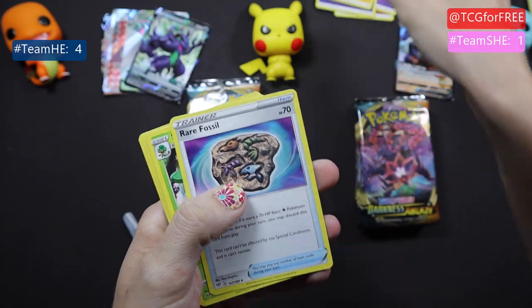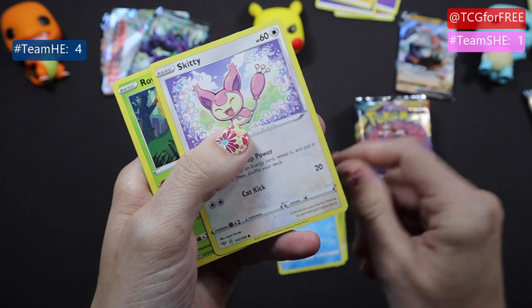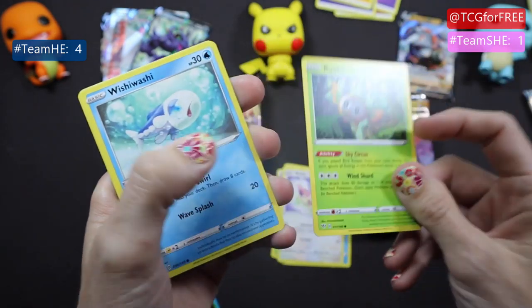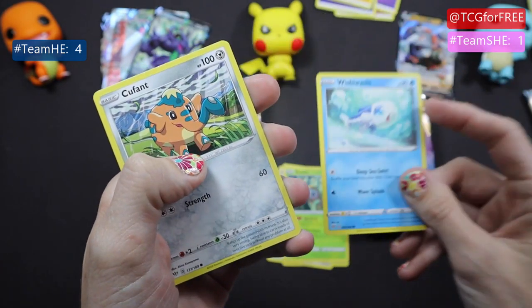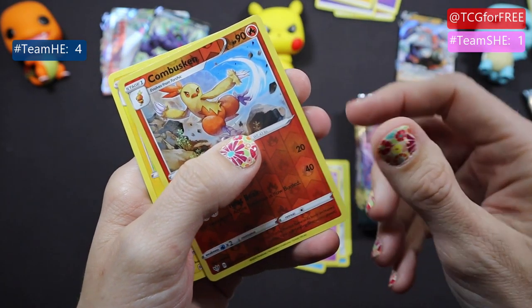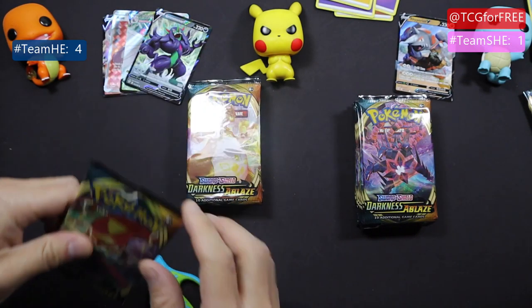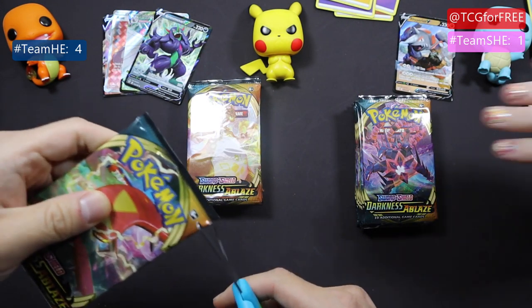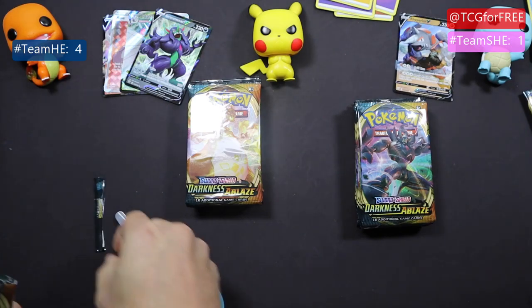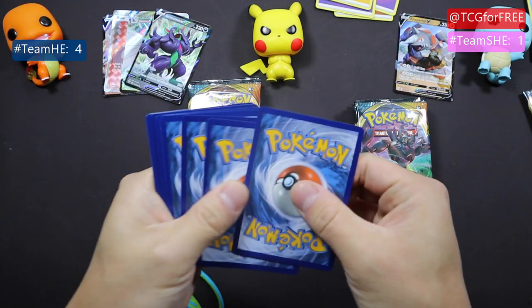Rare fossil, Simisage, Simipour, Skiddo, Roblet, another Wishiwashi, Fishstick, Qwilfish, Qwilfish, Sinistea, Emboar skin — and we're back at nothing. Lazy giraffe to wrap up the pack. That's how my stack is feeling, very lazy.